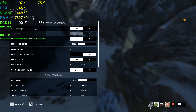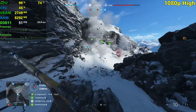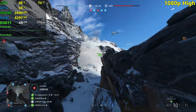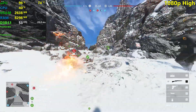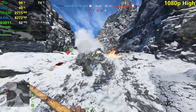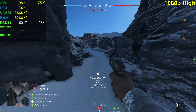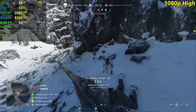Now we should be dropping below 60 here on high — maybe 50 average actually. What is this, artillery strikes or something? I'm seeing drops to 44, 46, 45. Now things should smooth out a little bit. We're losing D. Going to try to help our guys over here. So we are actually seeing below 60 FPS average here on high settings — a big performance difference between high and medium settings here.